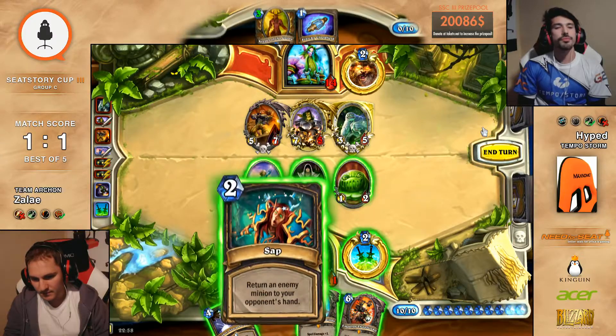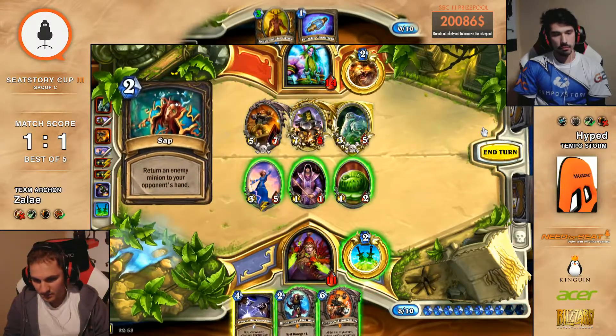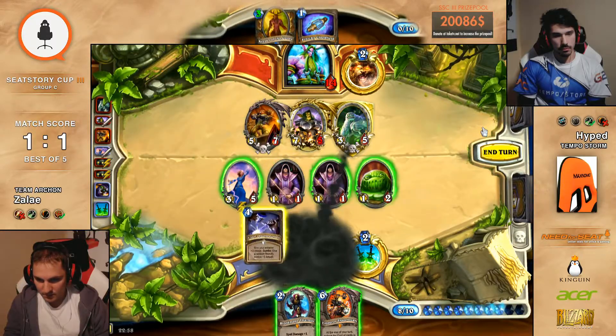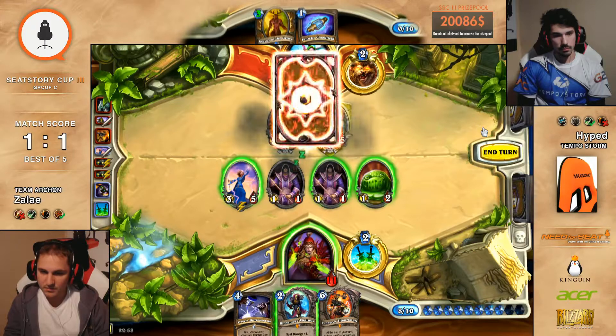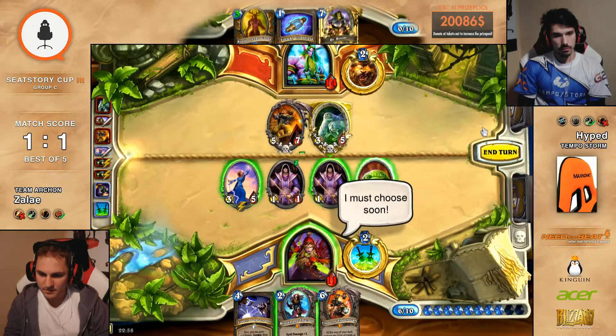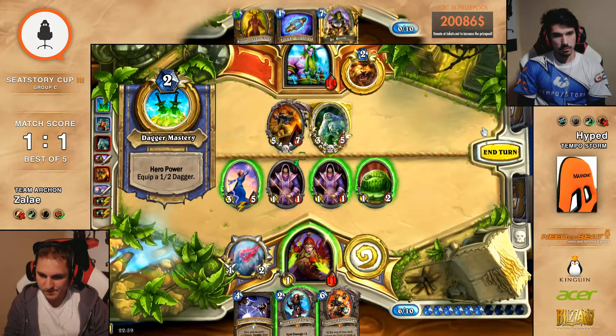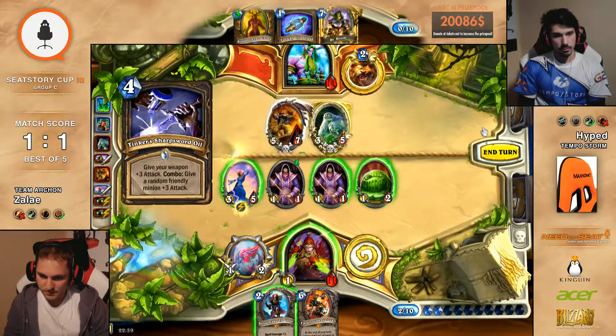What do we see here? Just Sap the Belcher. There has to be a Sap here. That looked like it was on the Boom — it was on the Boom. But yeah, man. If he doesn't Sap the Boom, he's just dead, right? Yeah, it depends how the Tinker is going to hit. He could maybe trade into it. There we go — Tinker! Where's the gun? Oh, that always happens.